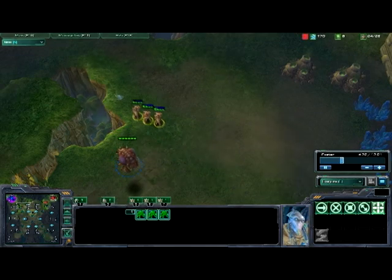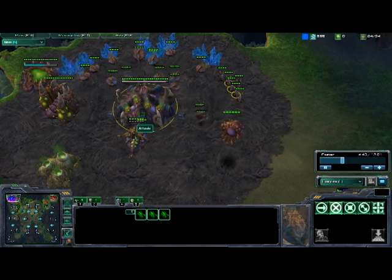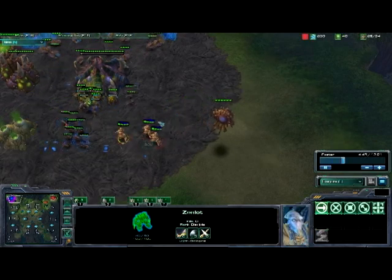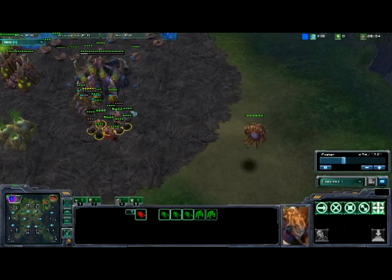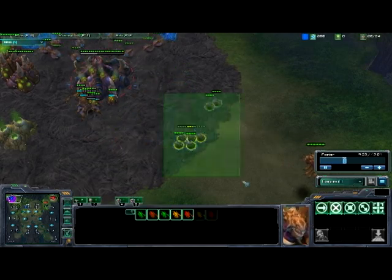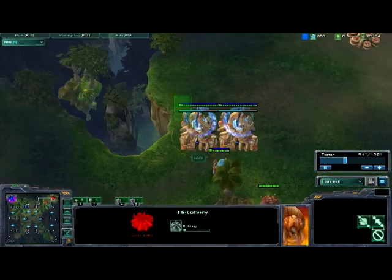What you want is for Protoss to overcommit these Zealots. If he gets up on the creep as these are hatching, normally you can just kill it. What you do is you bait with the Queen a little bit — move out Queen, there you go. You want them going after the Queen, and then you just surround. This works so much — for Protoss to overcommit those Zealots, because as soon as they lose those first Zealots, your expansion is so safe. As you see, I actually put it up like instantly as the Zealots were dying.